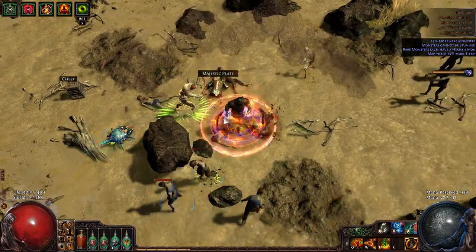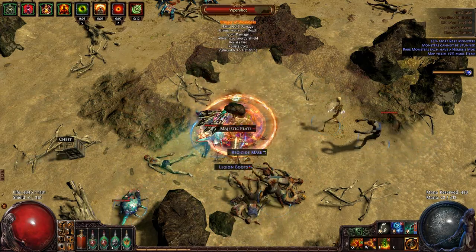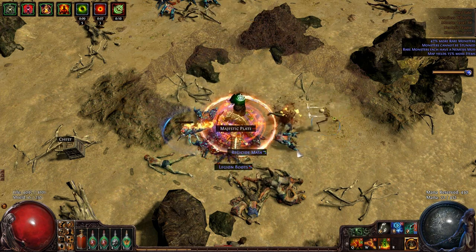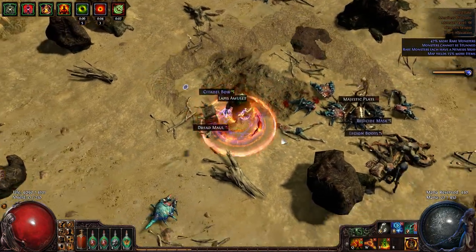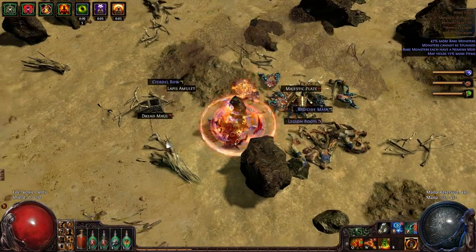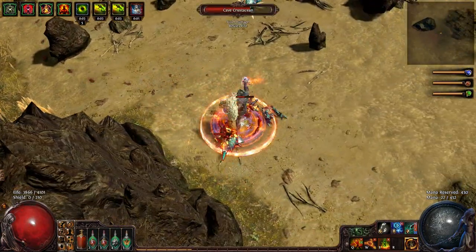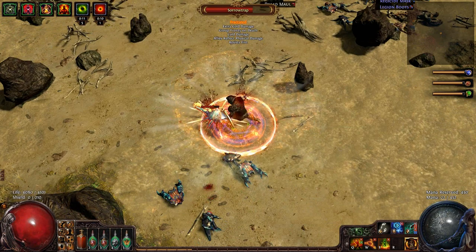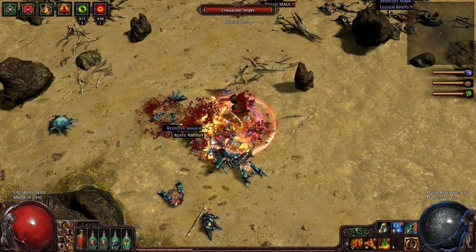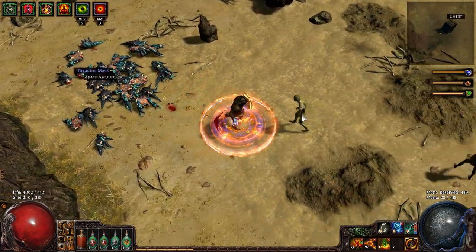I really like Righteous Fire. I wish I could use it for more, but the problem is it's really one-dimensional — you have to use the DoT and get all the life regeneration from the passive tree. My only real problem with this build is that it's very one-dimensional and also it is weak as hell. I'm playing a Marauder, which is supposedly a tanky class, but it's awful. There are a lot of bosses that do a lot of melee damage and I just don't go near them.